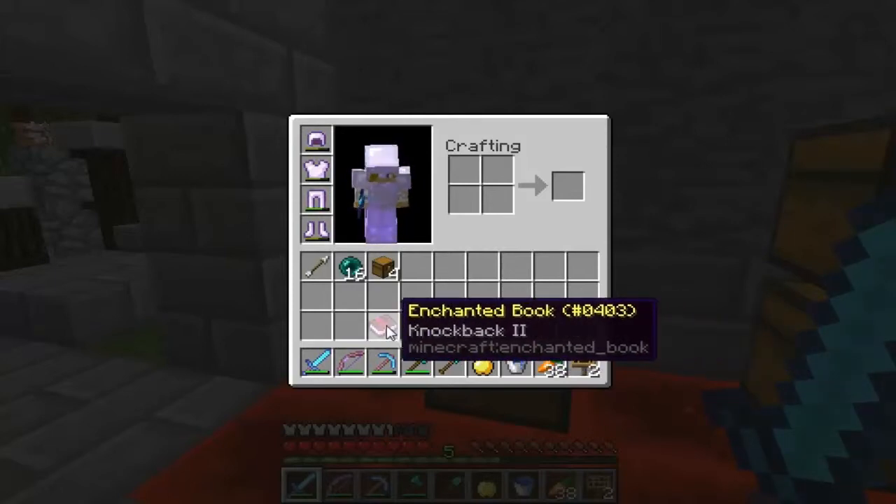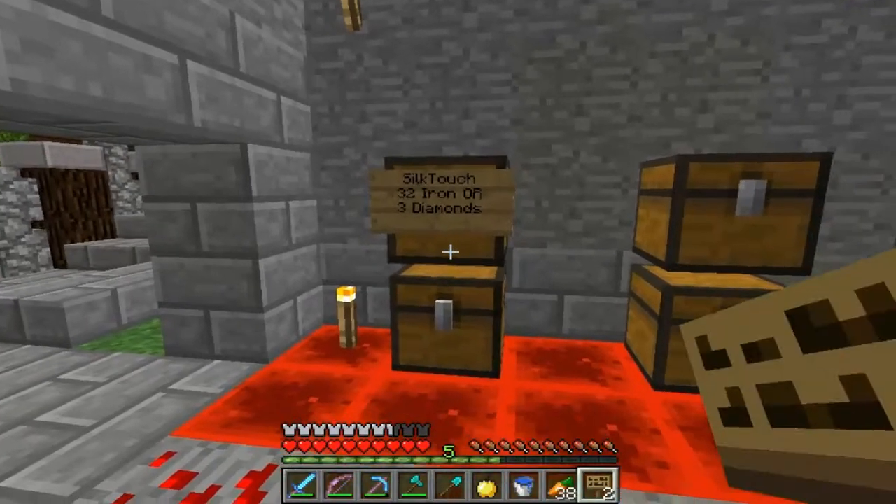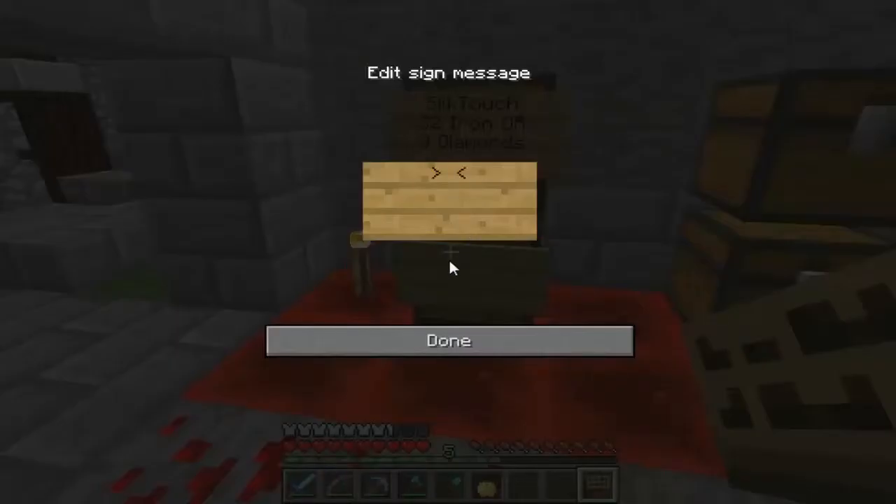All this other stuff is pretty easy to get. Knockback is probably one of the harder ones, so I'll go ahead and set prices. Knockback 2 — let's go with 10 iron and 1 diamond... actually, it's probably not even worth a diamond, it's really not that rare. I'm gonna say 7 iron — not even worth a full diamond.